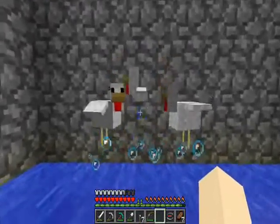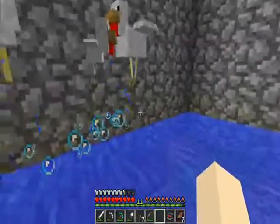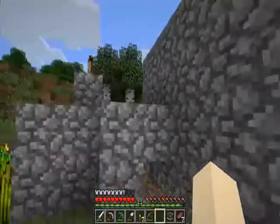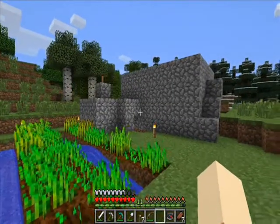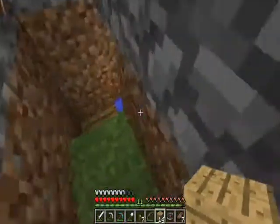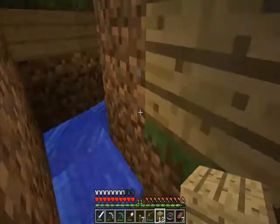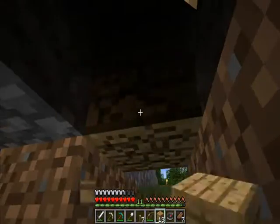Something to note: the little baby chickens, if you were to kill them right now, they would not drop anything — no experience, no feathers, no chicken meat. They have to grow up, which takes maybe ten minutes. I'm going to let them bounce around and get out of here. There are no eggs yet, but we have our egg indicator light. Once we get some eggs, that will turn on. If I know I'm going to be gone a while, I can come down here, stand on this little platform, close myself in, and be protected while AFK — collecting a bunch of eggs, then come back, hopefully have a couple of stacks, and throw them in the coop. From there, there will be more and more chickens.